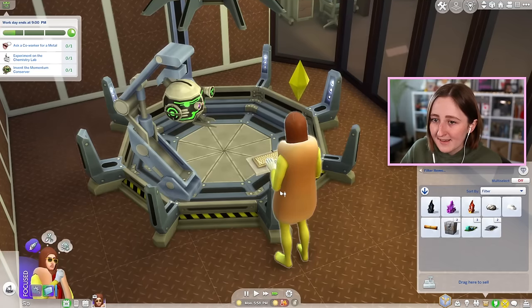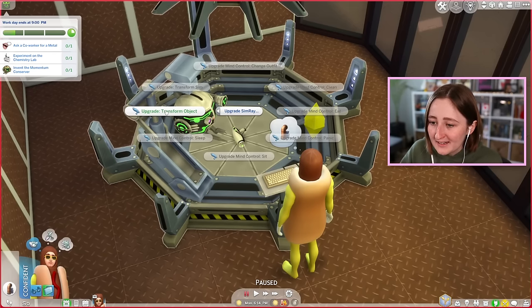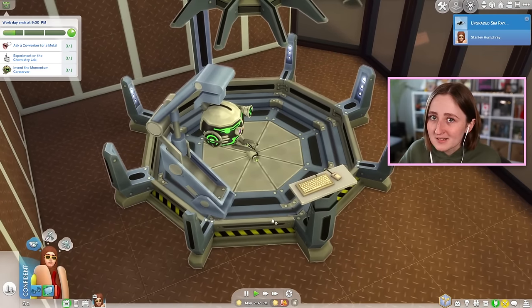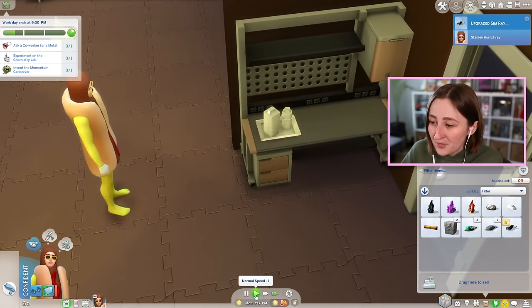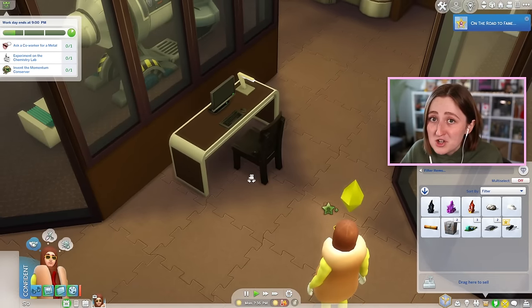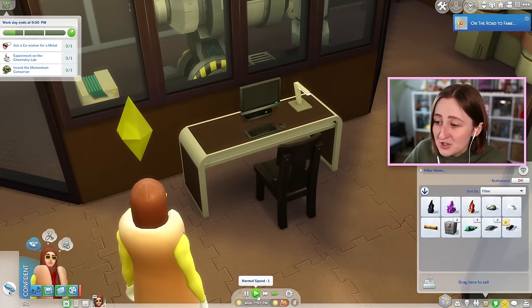I might have to stay late at work today — I need to have enough time to finish this. And now that we have it, I should be able to upgrade it to transform objects. It actually has a ton of things — you can mind control Sims and stuff — but we need this one. Stanley has upgraded the sim ray so it can transform objects. Now I can turn any object into another object. Careful — the original object is gone forever. And it's not kidding; you can literally use it on anything. For example, this item I just turned into... is that spices? This chair is now a different chair. I feel like using it on the computer is probably not a good idea, but you can even do that.